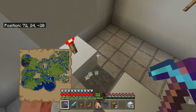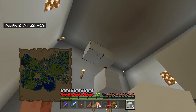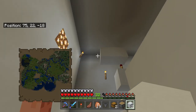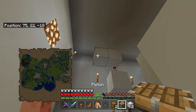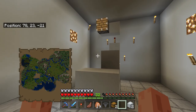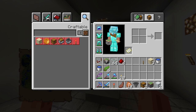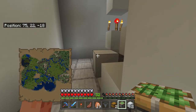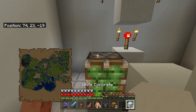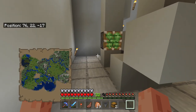Super, super easy. We want a block next to that top block we've just placed, and that's exactly where we're going to place our piston facing forwards. That is going to be the front of the farm where the kelp is obviously being harvested. Then we can get our sticky piston, place it down here and also place two solid blocks on top of that piston. This design is very similar to the cactus farm and the bamboo farm, but it's not exactly the same.